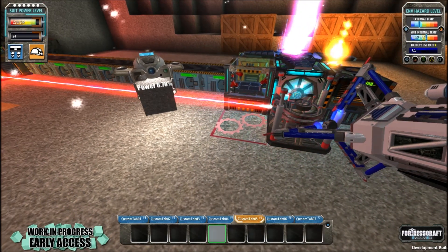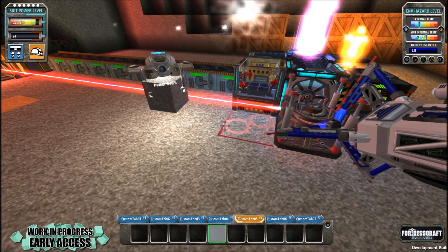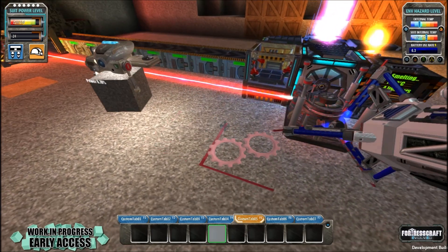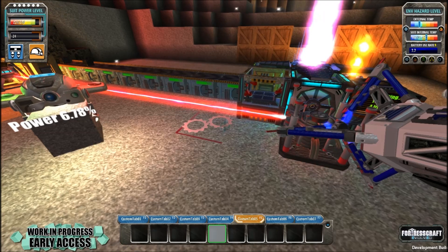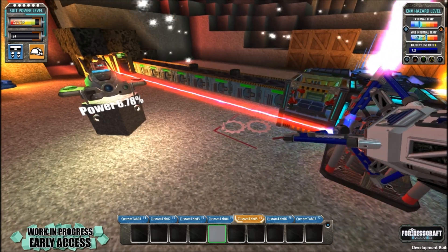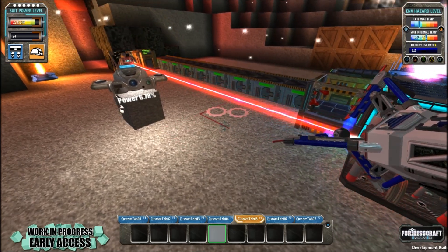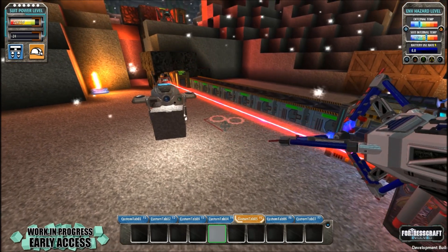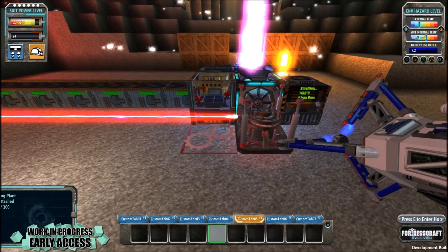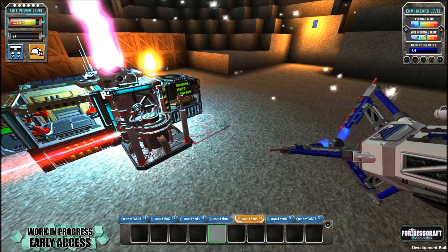Good morning everybody and welcome to another episode in the Fortresscraft Evolved series in 64-bit mode survival gameplay. We have been slowly making our base more automated. As you can see behind me, we've got the coal that is automated, we've got automatic power, and we are working to expand the base.